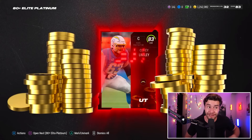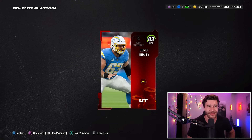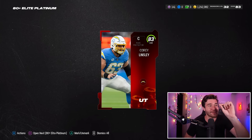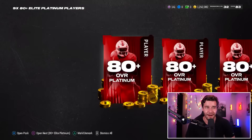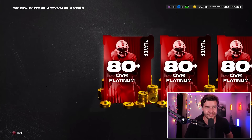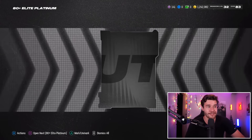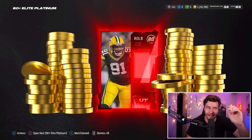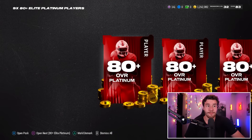This card is going to show us an 83 Corey Lindsay. 83 overalls quick sell for 60,000 coins — that's a dub! We will most certainly take that. This is the last of my points for all of Madden 24, but this is most certainly going to put us in a nice situation when it comes to coins. Next card is showing us an 80 Preston Smith. We were due — we were really due.